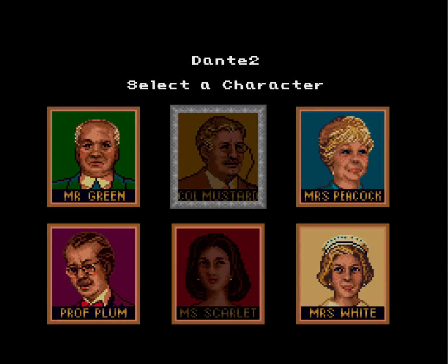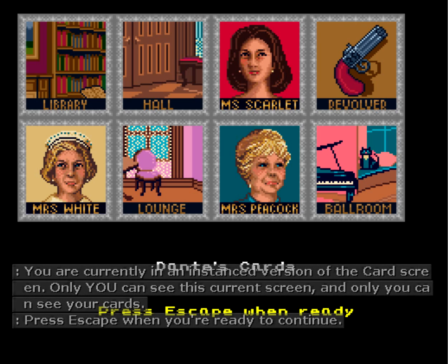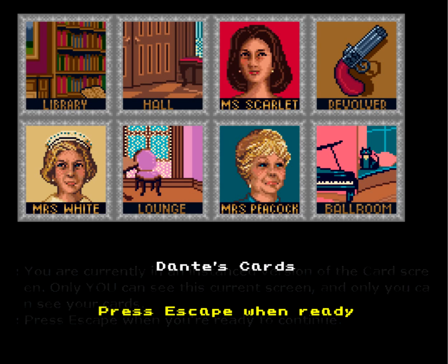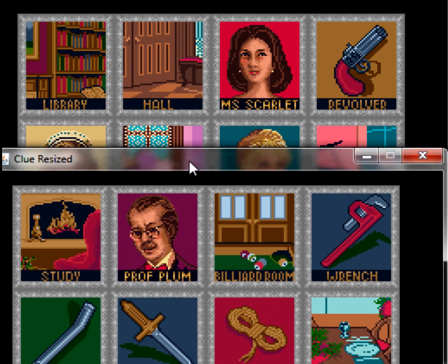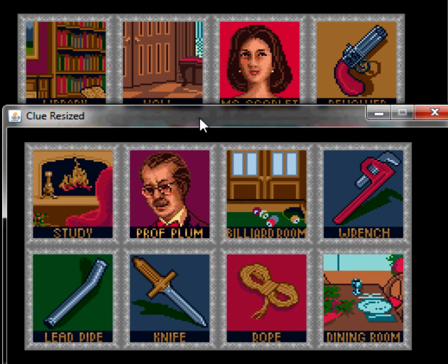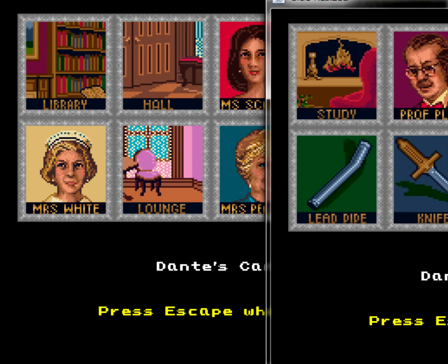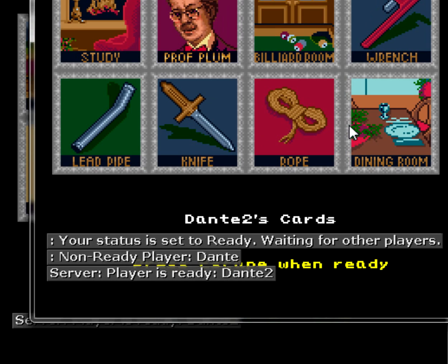Pick the character. As it says, you are currently in an instance version of the card screen. This means each player has their own cards that they're being shown at this given point in time, so you don't need to click on each individual one and hide from anybody viewing your cards. Press escape when ready.